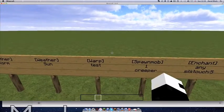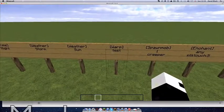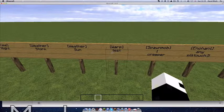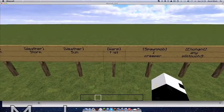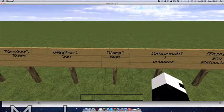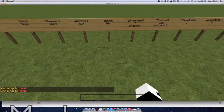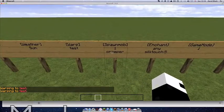The next one is warps. I set a little test warp. Basically all you put in the brackets is [warp] and then the warp name — so 'test' — and then the price. You do need permission for this as you do for all the others. It's a quite cool one actually — you can see what's there.